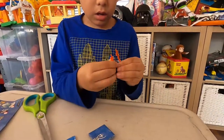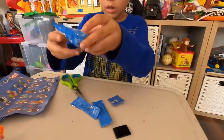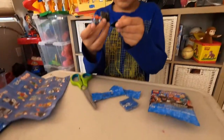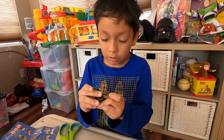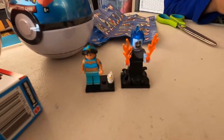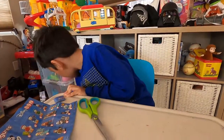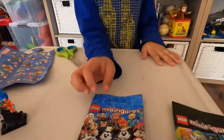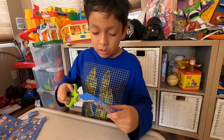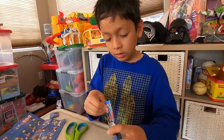Turn that hand sideways a little bit — there you go. Now put him on his block — can't forget that. I wonder if we're going to get a Mickey Mouse. That would be cool!